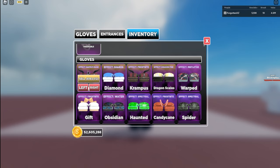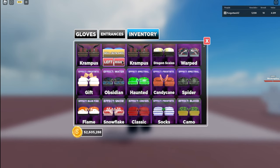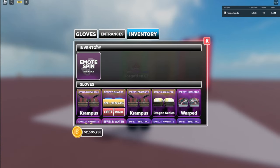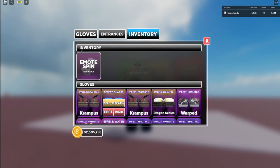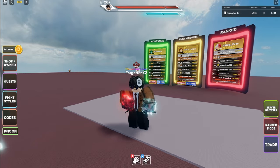So essentially how it works is: when you click on a glove, you can choose whether you want it on the left or right hand. For example, I can combine gloves - let's say I want Obsidian Waters in my left hand and Diamond Shards in my right hand. As you can see, I now have Obsidian Waters on one hand and Diamond Shards on the other. What I do in my case is I take my Santa's Rage and my Krampus Frostbite, combine them, and then I have these two cool gloves in my hands.